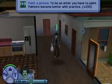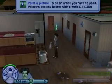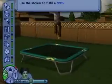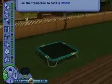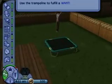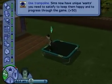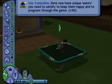If they stand over trash they'll fan their nose and lose hygiene. If they stand near a radio they'll snap their fingers. If they stand near a TV they'll watch it. There are 350 new objects in the game, which is really exciting, including the first ever trampoline in The Sims. Each one of these is based around the core Sims gameplay of looking after your character, so basically you have eight needs that you can see on screen to the left which you need to take care of.